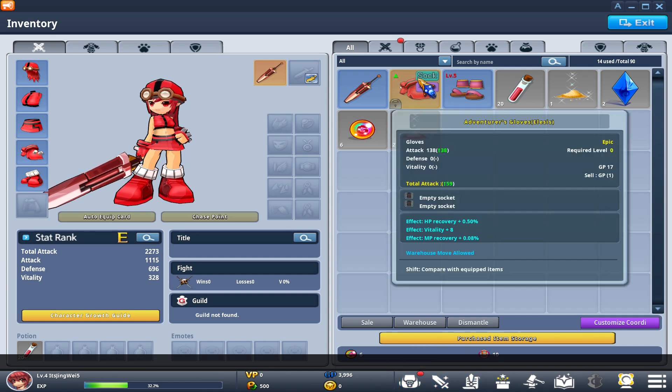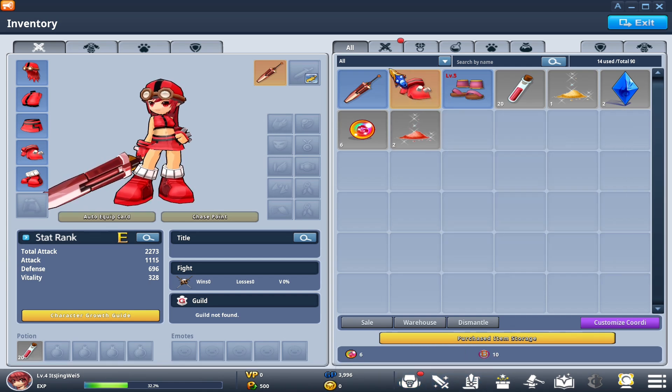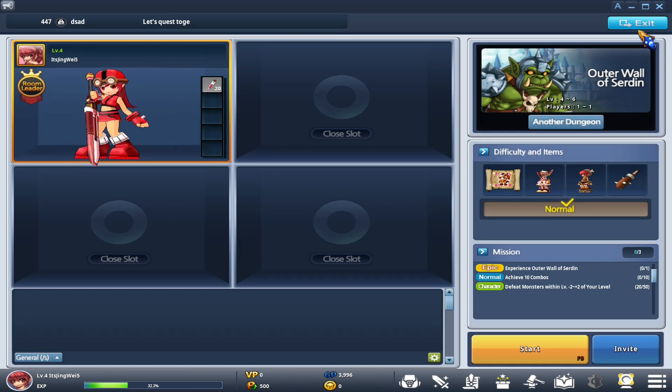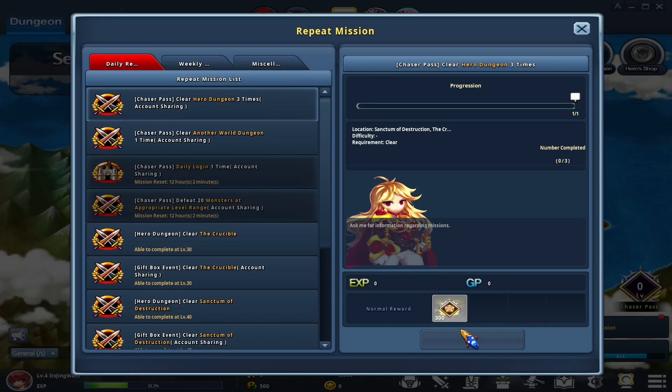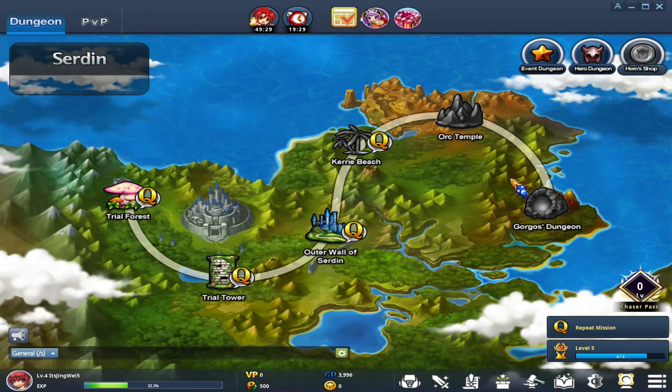We see that our inventory is glowing red with a red dot, meaning we have more gear with a green box around it. We can go ahead and equip that by right-clicking on it. The main concept of this game, at least for now, is going from dungeon to dungeon, unlocking more rewards, and leveling up.